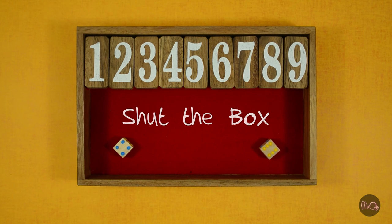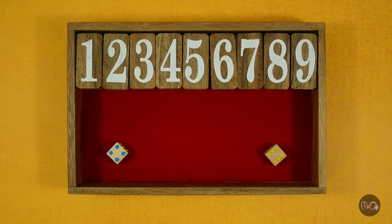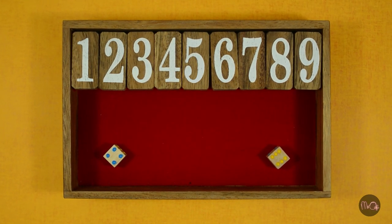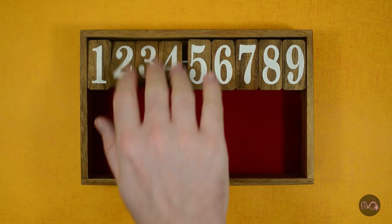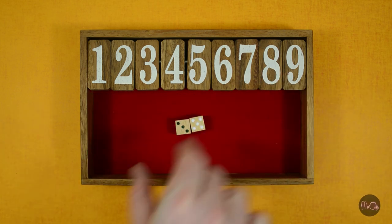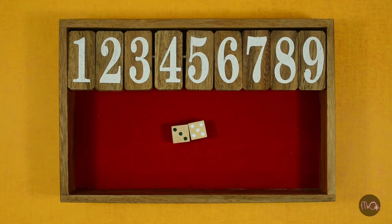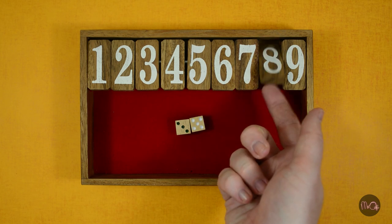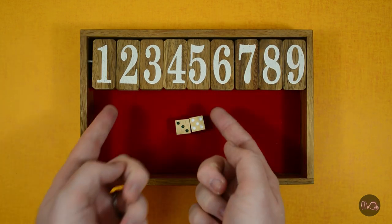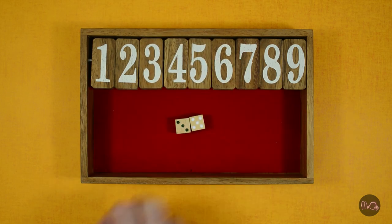This is Shut the Box. It is a dice game for one or more players — you can play it by yourself or with ten other people. Roll two dice and add up the total. Turn over the numbers to equal the total. If your total is eight, you can turn over eight, or one and seven, two and six, or three and five. You could even turn over three or more numbers like one, two, and five.